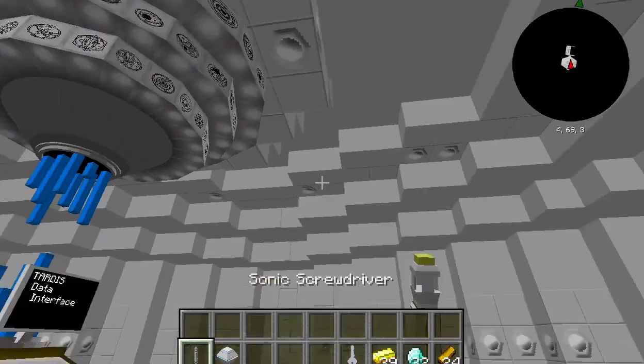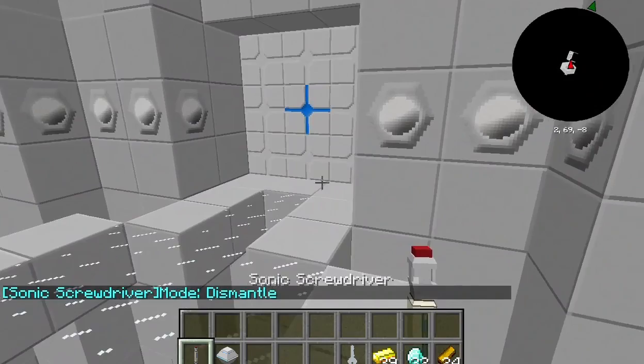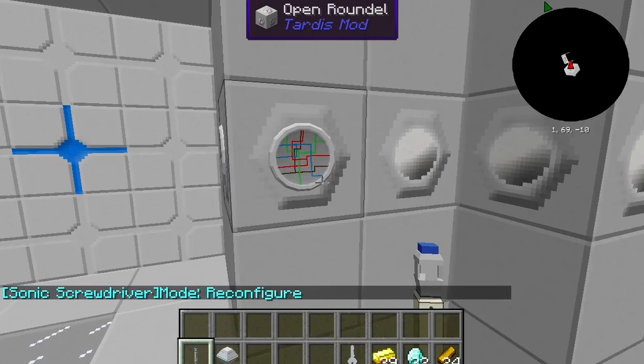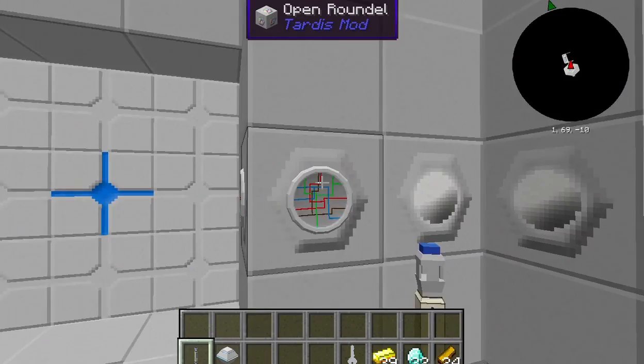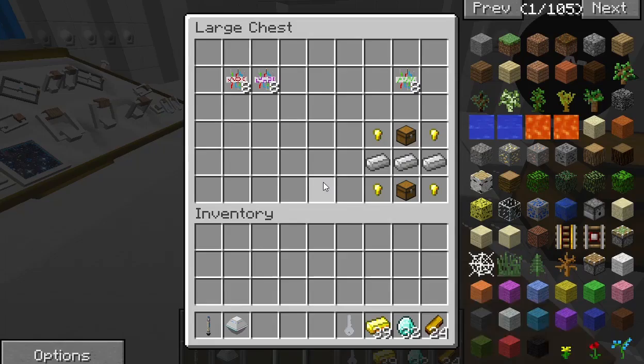If you switch the sonic screwdriver to reconfigure mode and you right-click a roundel — listen to that noise, so awesome — it reveals the wiring underneath. The roundels are the source of light inside the TARDIS. Take the cover off and you see all the wires exposed. The reason you can do that is because you can attach machines inside the TARDIS.